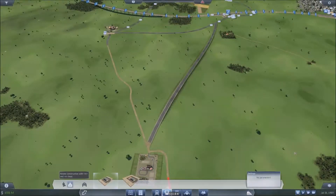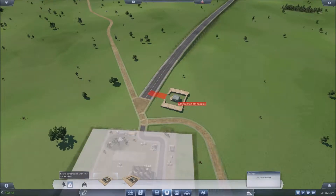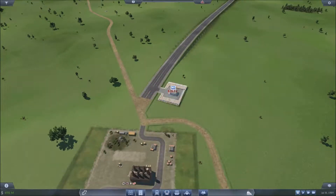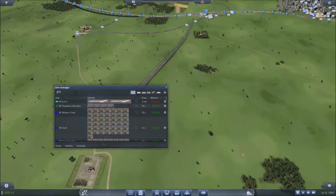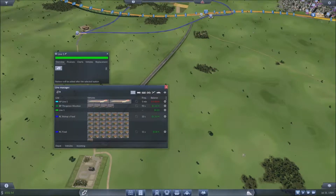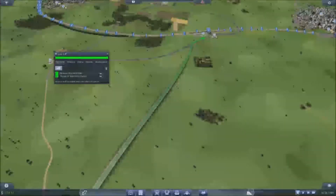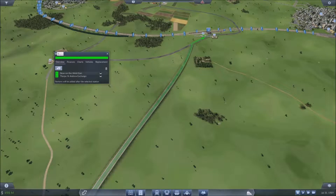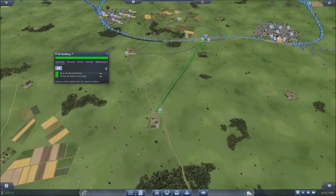I'm obviously going to need a depot down here as well to connect to. So we will set up the new route. I won't add any vehicles on it yet. It's going to be road cargo — building. Obviously it's just going to be the building materials that get brought from here up to there.